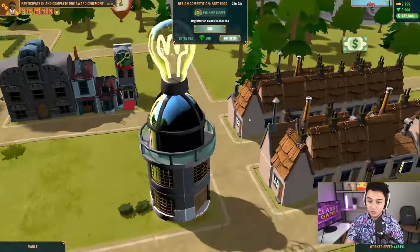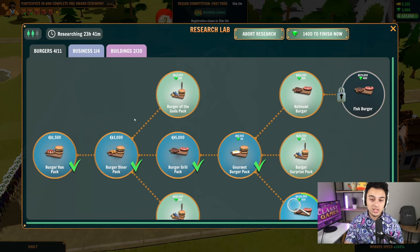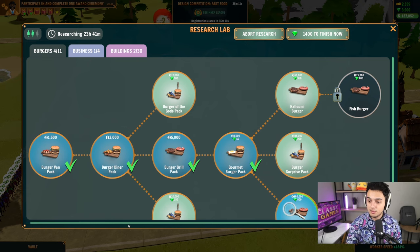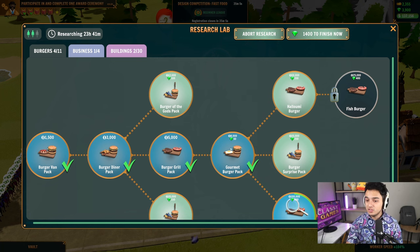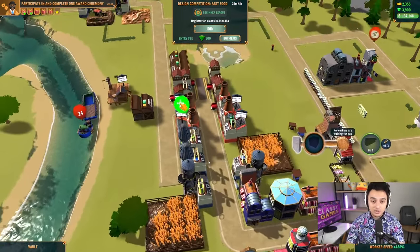The next tip has to do with this little research lab. A lot of people are going to be sleeping on it, but the research lab is probably the most important building in the game. The first things you're going to want to research is the burger tab or the cake tab, depending on where you are. You're going to want to go in a straight line as far as you can go, especially if you're free to play because these are the cheapest options. The gourmet burger pack, the burger grow pack — the ones later on give you significantly more bang for your buck, so you can sell those random burgers for $60 instead of the $30 burgers you are selling right now.